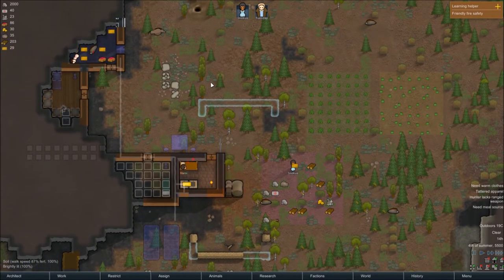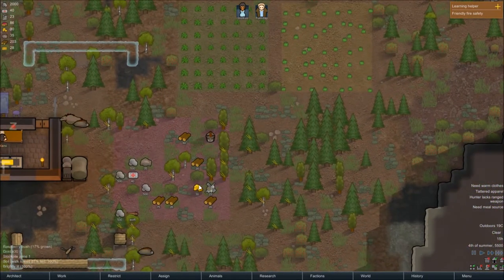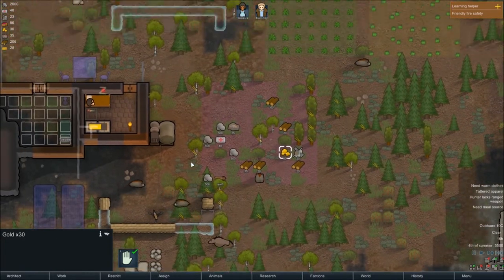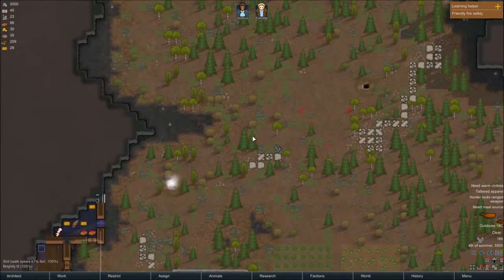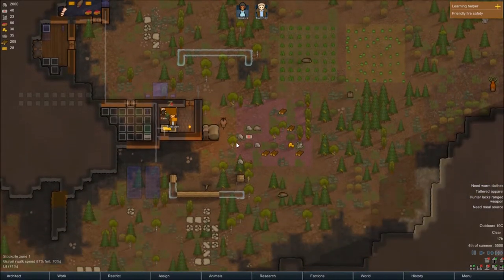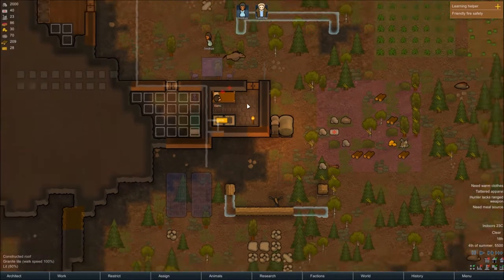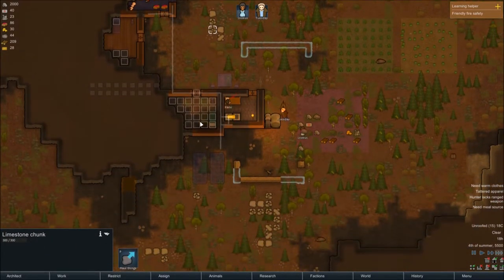This colony is expanding a lot faster than I was expecting — probably faster than you were expecting as well. I don't really know what the gold is for, but I suppose it's for trading it off and getting a bit of a head start in the trading game. It should grant us somewhat of a head start, hopefully, if any trader decides to ever show up.